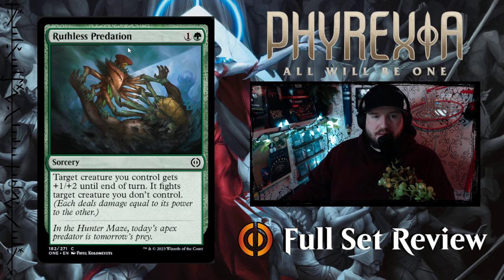Then we've got Ruthless Predation — 1 and a green for a Sorcery. Target creature you control gets +1/+2 until end of turn, and it fights target creature you don't control, so both creatures do combat damage. That's okay. I like the damage spells more than the fight spells.